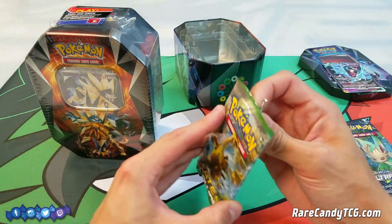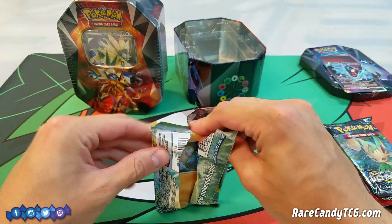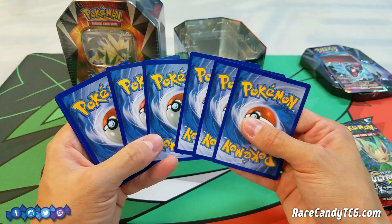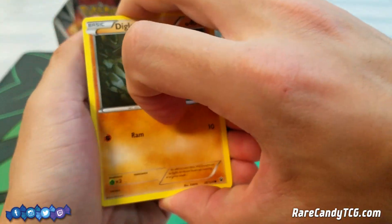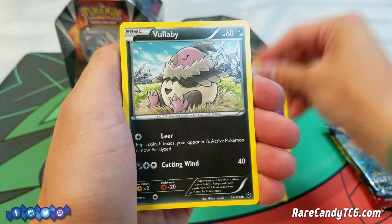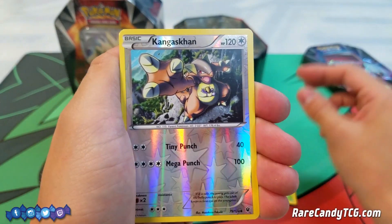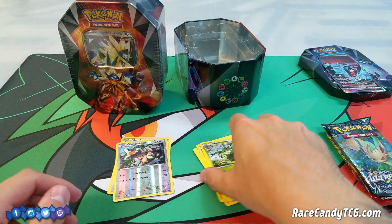Honestly, Fates Collide isn't the best set. There's not too much to be excited about pulling — maybe Regirock EX, Zygarde EX, or Carbink Break. Those are some of the Pokemon from the set still seeing play today. So let's see: we have a Diglett, Mincino, Koffing, Vullaby, Solosis, Power Memory, Hawlucha, Wormadam, a Reverse Holo Kangaskhan, and a Rare Snorlax. Nothing too special there, but I'm honestly fine with it. If we're going to pull Ultra Rares, I prefer to do it from newer sets anyway.